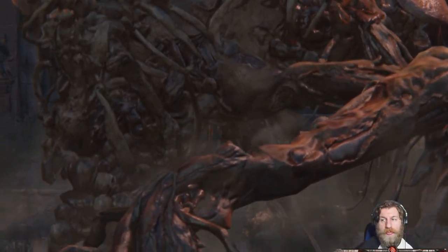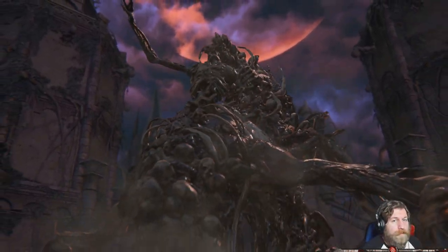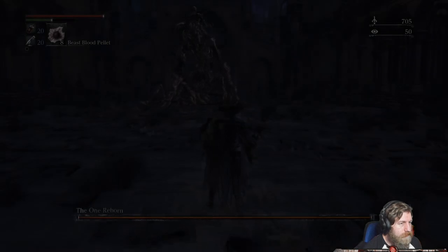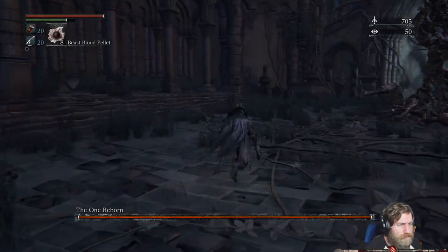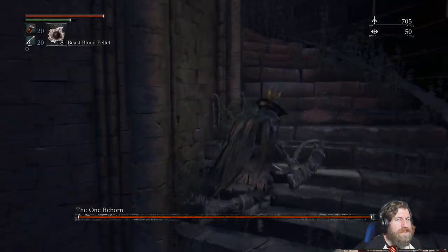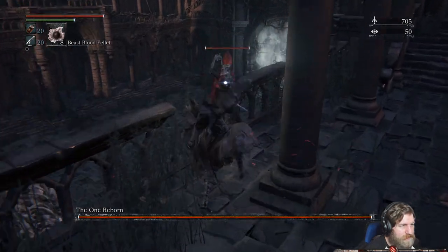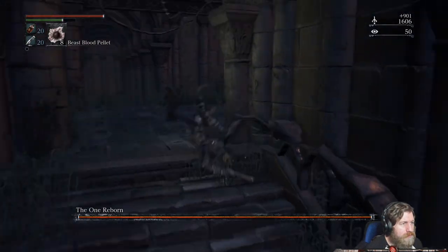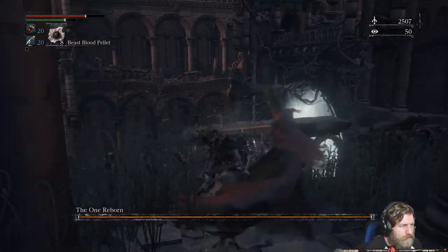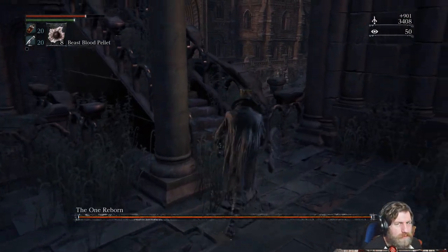Oh my God! Just run around here and find the doorway. The easiest thing to do with this boss is kind of run up to the top and take out these Bell Maidens, while also avoiding him, because he can actually reach up here and do some damage to us. Just wondering if they're dropping any items or not.